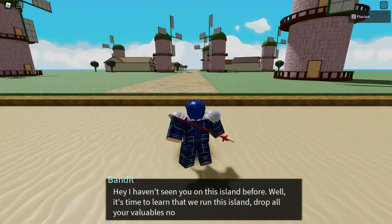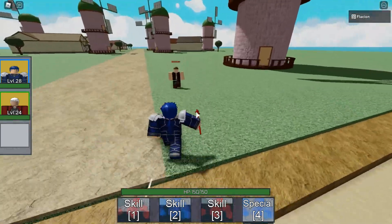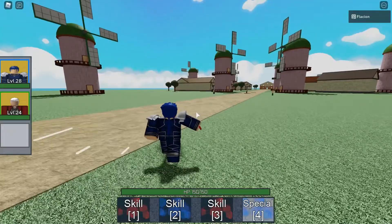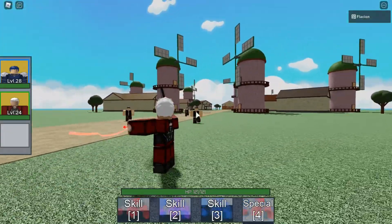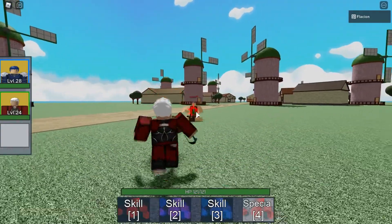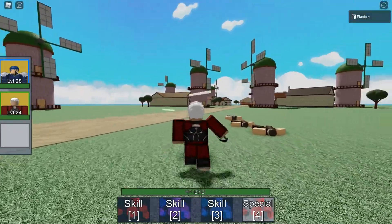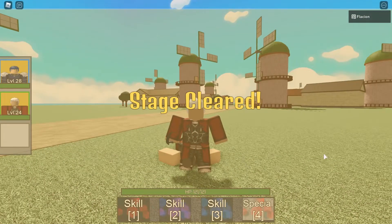We are ready to fight. Let's wait for them to spawn. First, let's use the Lancer — it will be pretty easy, we can destroy them so easily. Let's use the Archer. You can see the damage difference and the power difference between us. I love these two characters, they are both so OP. We cleaned the first stage, let's go for the second one.